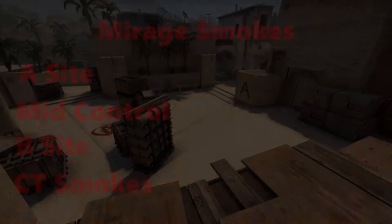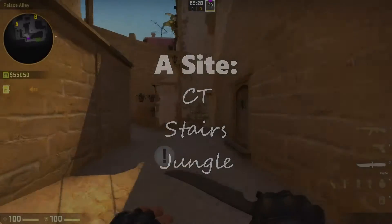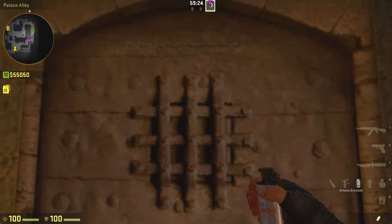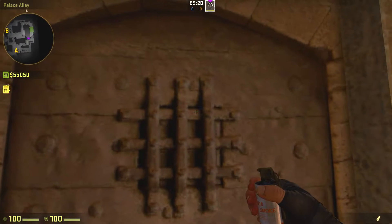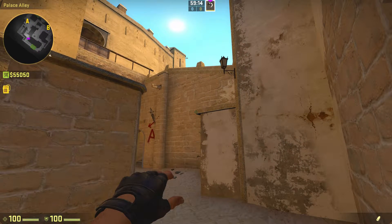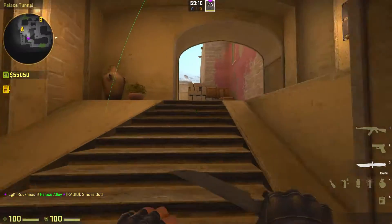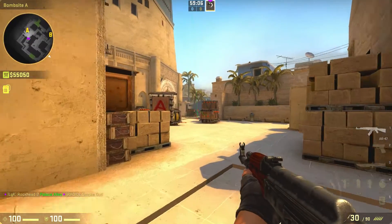Let's get started and go over the A-Site smokes. We're going to start off with the CT smoke on A-Site. You want to lock yourself up against this door, really aim at this little dot in here, the top of the 3 dots. Turn around, aim right at that corner, and do a nice jump throw. And you should smoke off CT.